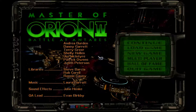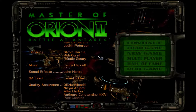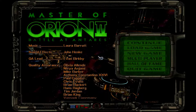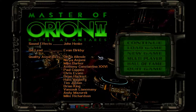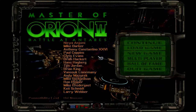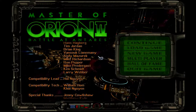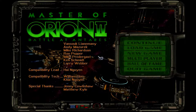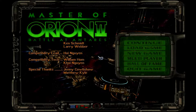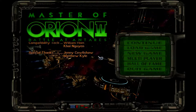The plot: long before the time in which the game is set, two extremely powerful races — the Orions and the Antarens — fought a war that devastated most of the galaxy. The victorious Orions, rather than exterminate the Antarens, imprisoned them in a pocket dimension before departing the galaxy, leaving behind a very powerful robotic warship, the Guardian, to protect their homeworld. Sometime after the game starts, the Antarens, having broken out of their prison dimension, begin to send increasingly powerful fleets against the player's colonies. The only way to stop them is to carry the battle to their home universe through a dimensional portal — though it's not the only way to win the game.